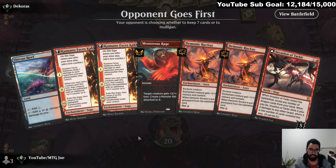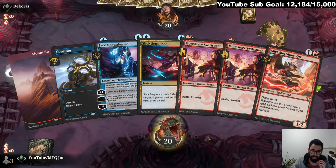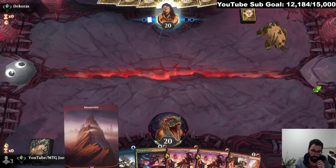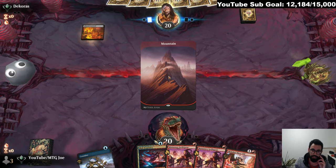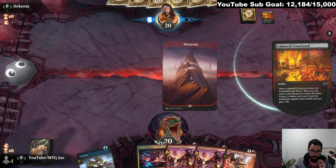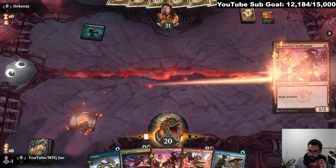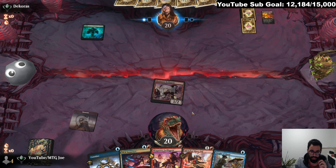Alright, well this hand is bad. Opponent goes first. I don't think this is that reasonable to keep, but we're going to keep it just because the hand is kind of bad otherwise. Not a great start. This is the Teemer Rage deck, so probably going to be a tough one — they gain a lot of life.